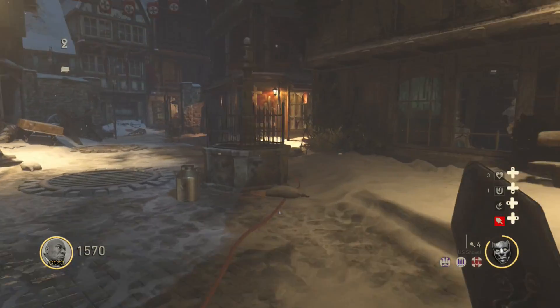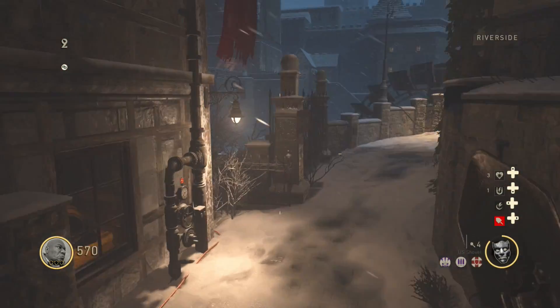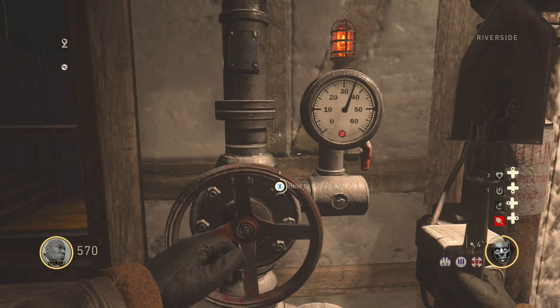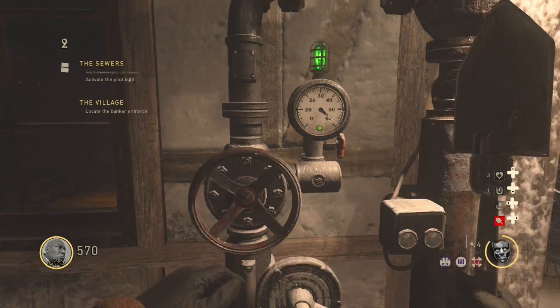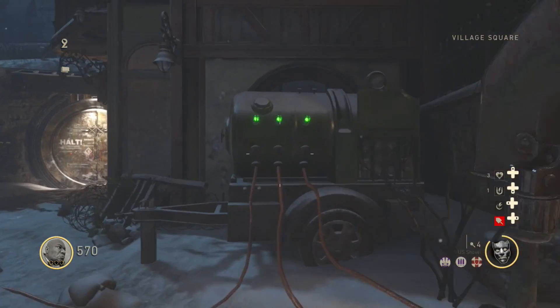To reach the third valve you will need 1000 Jolts. Just continue killing zombies until you have enough. Unlock the gate to the riverside and turn the valve as you did with the others. You should see all green lights on the gas tank as well as another green light near a button.